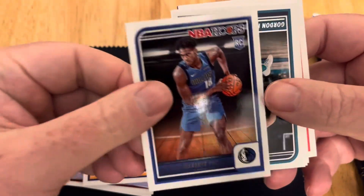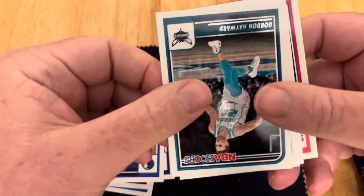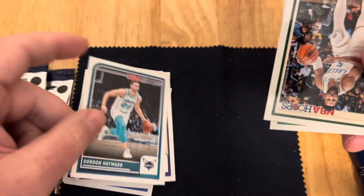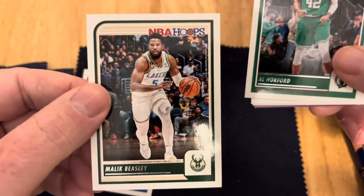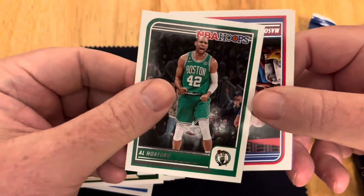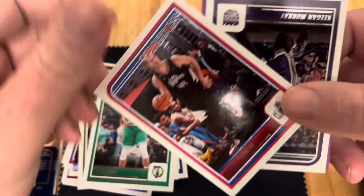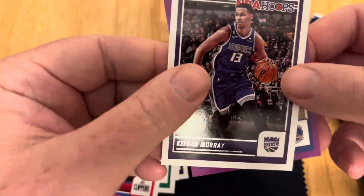Gary Payton the Second, Prosper. Of course, if we pull a Wemby, we'll be doing good. Gordon Hayward right there, Mike Beasley, Al Horford, Mason Plumlee, and Keegan.